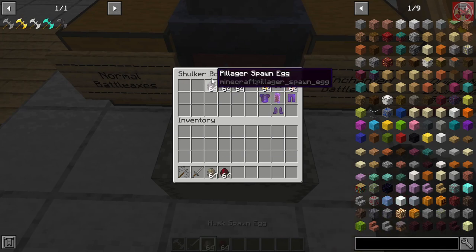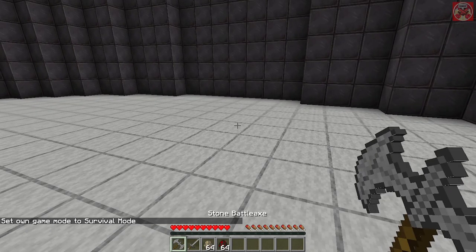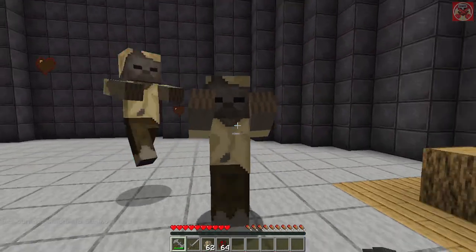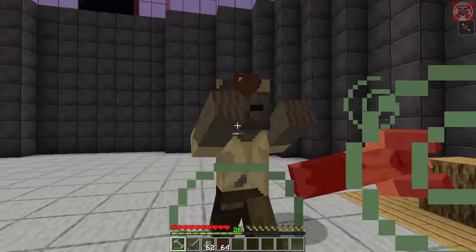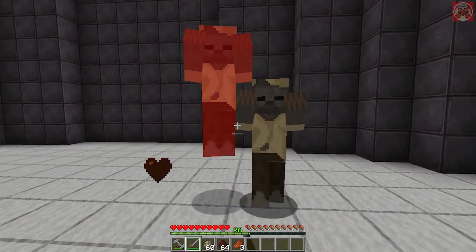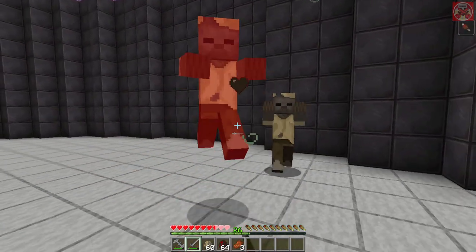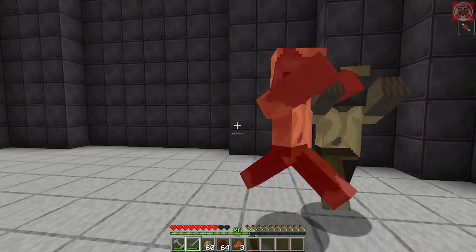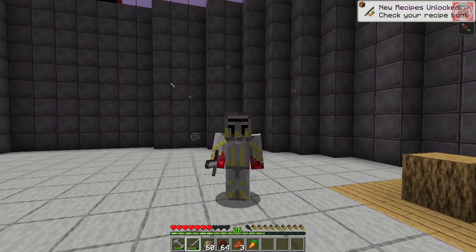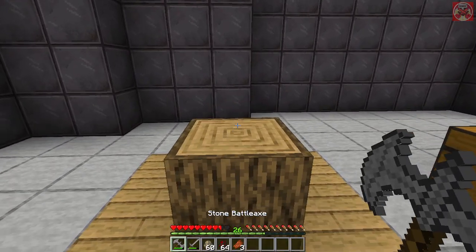I'm going to grab some husks and spiders to test it out. With the stone battle axe in combat it's a little bit faster to swing, which can be helpful for spamming attacks to keep mobs away from you, but it does take slightly longer to take them out compared to a stone sword. It still gets the job done.